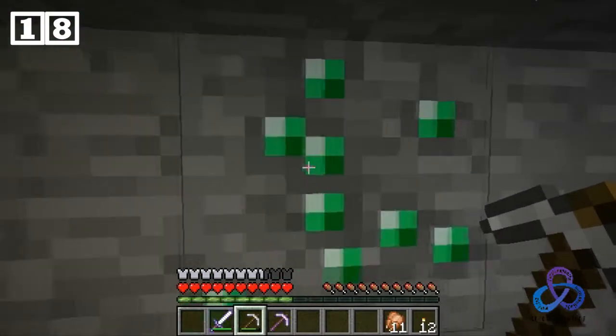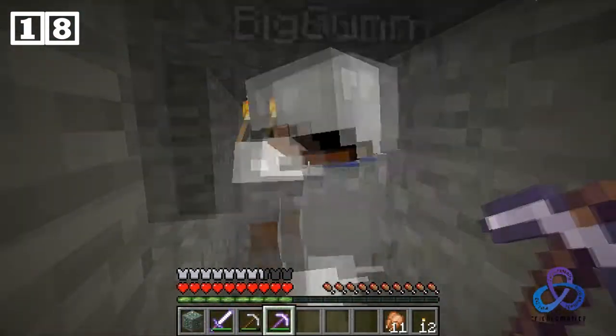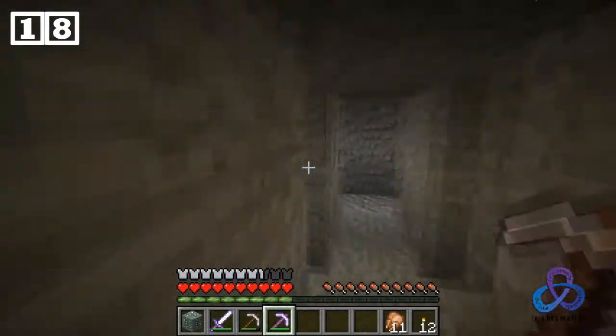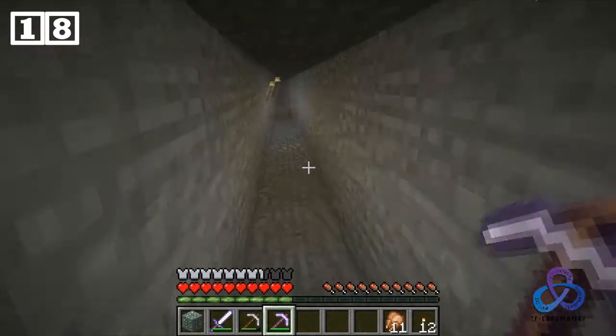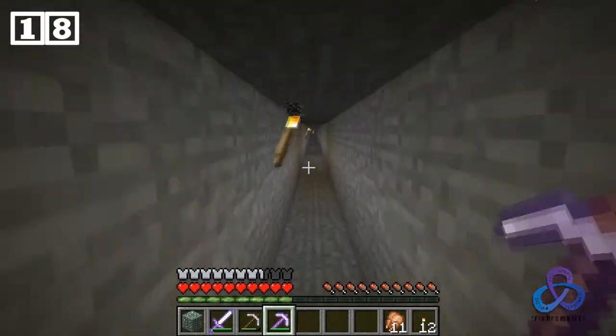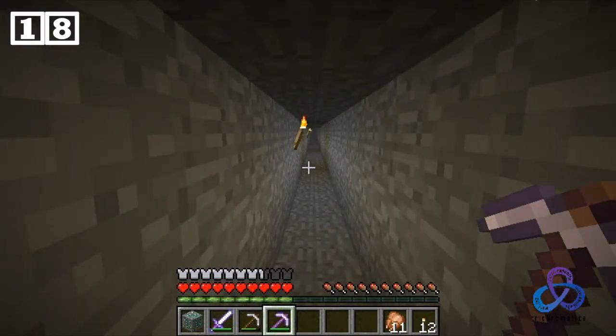Okay, here's an emerald. So what are we still needing to get? We've got the redstone, we've got the emerald. I need to get a diamond ore, lapis ore — I have the checklist actually facing me but I can't look at it while he's talking to me.